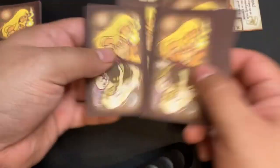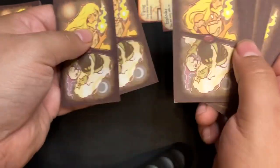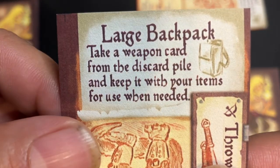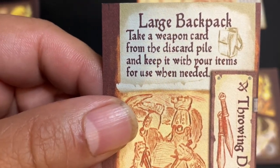Now, mind you, I got the print and play version of this. So I don't have proper card stock and my cuts aren't perfect. But this gives me something functional. And now I take one card and I have my item — large backpack: take a weapon card from the discard pile and keep it with your items for use when needed.